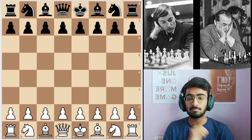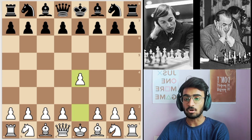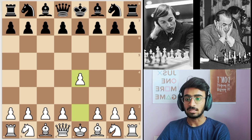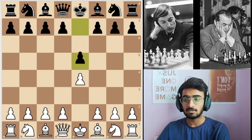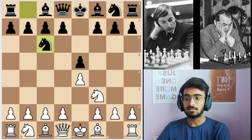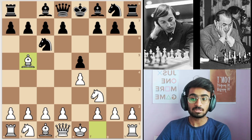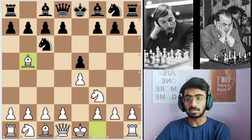Karpov started with pawn to e4, then Korchnoi played pawn e5. White plays knight to f3, then black plays knight to c6, then Karpov plays bishop to b5. This is all the standard main opening line of the Ruy Lopez.